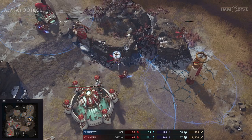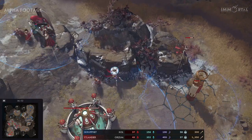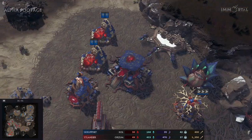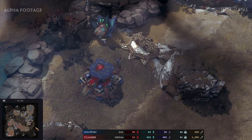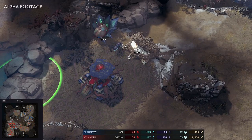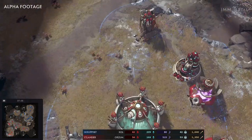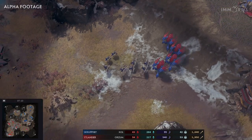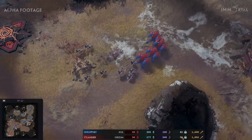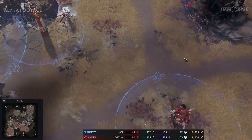Expensive air unit saved — great push from Scruffy, but Itlander barely defends it. Now we'll have to wait what Scruffy plans next. He's getting his two resonance, base is up and running, and the Angelarium is up. Both players are just rebuilding their forces after spending a lot of army on this attack. Their supply and army value are pretty close at this point.